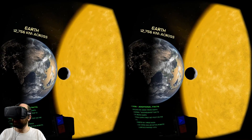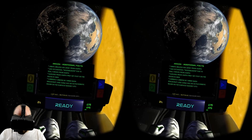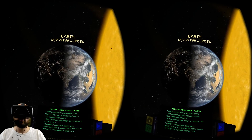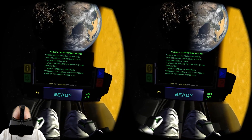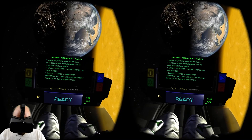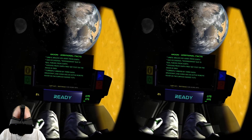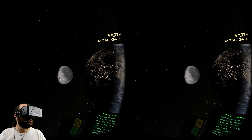The moon orbits 384,000 kilometers away from Earth — as you can see, that is not to scale. It has occasional moonquakes due to tidal forces from Earth. Humans from Earth first set foot on the moon in 1969 — that was Neil Armstrong, Buzz Aldrin, and the third one I can never remember. Currently orbited by three NASA spacecraft, and China has an active robotic rover on the surface.